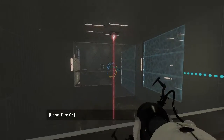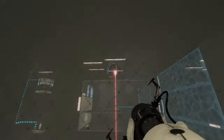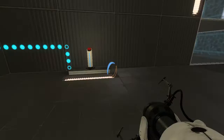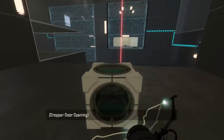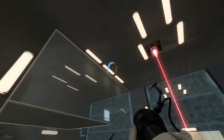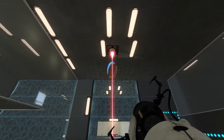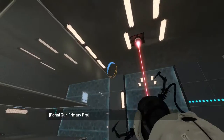Alright, a laser directly into goo. That is something I believe I have not seen before. Here's a laser we can actually use. And here's what I believe to be a laser cube that we can actually use. This is quite strange. Why would there be a laser in the goo like that? Why are the lights like that?